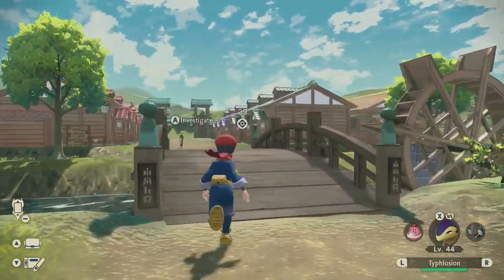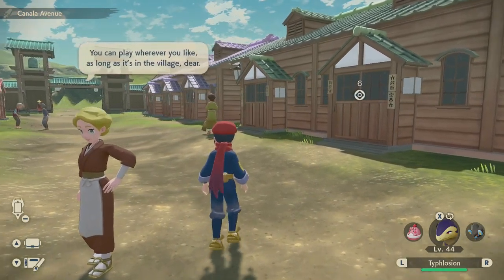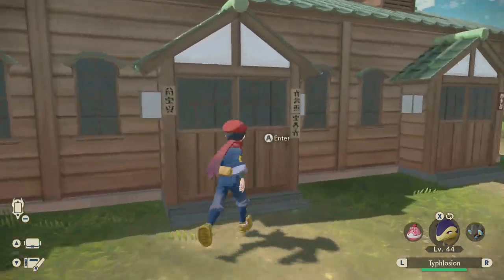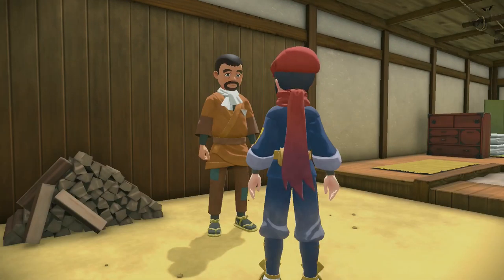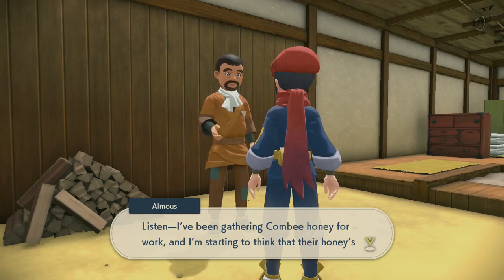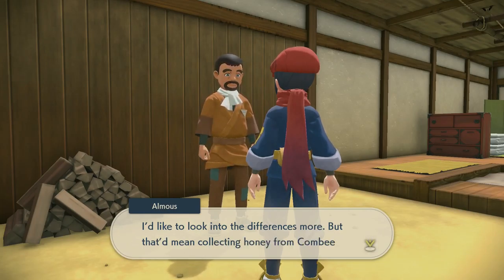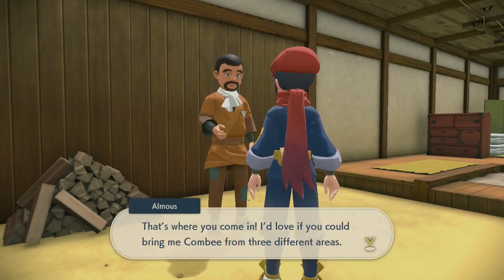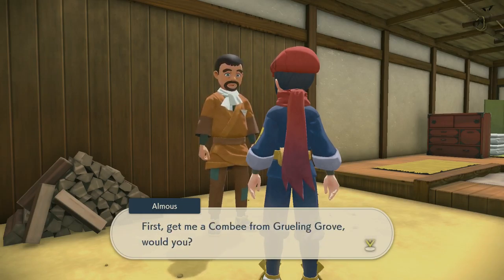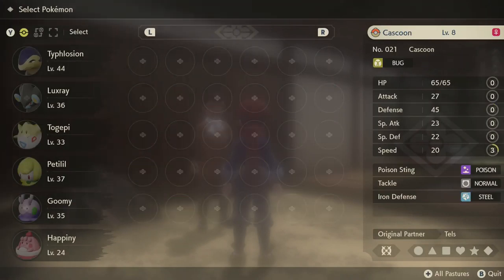Let's talk to this person — looks like they're in a house. There's also more people just in the village. A researcher explains they've been gathering Combee honey for work and suspects the honey's flavor varies between groups of Combees in different areas. They want help collecting Combee honey from three different areas. First, they ask for a Combee from Grueling Grove. I may have one — I'll check.